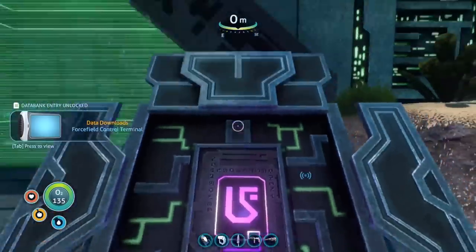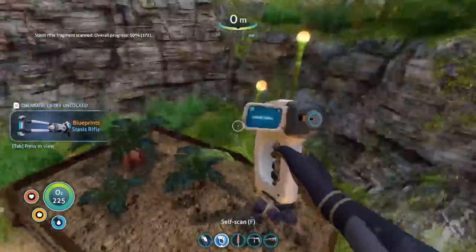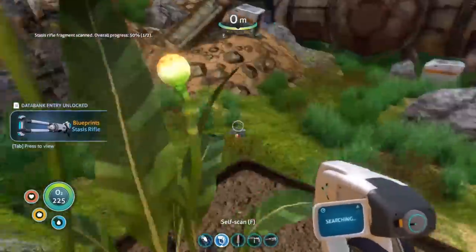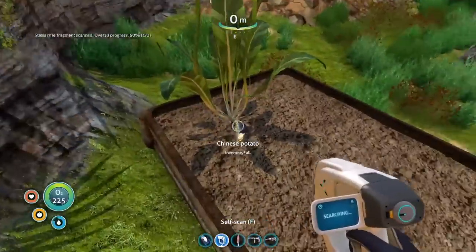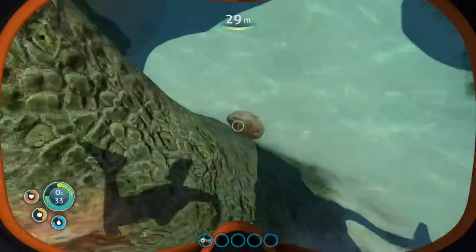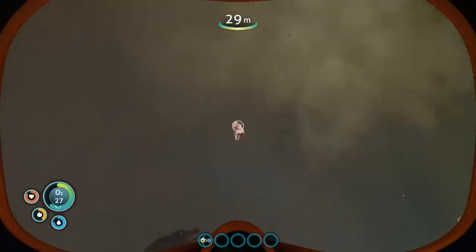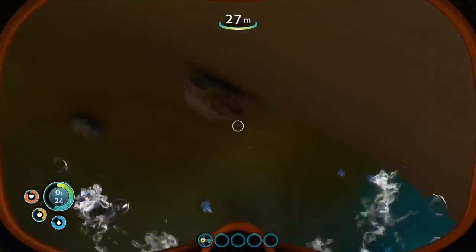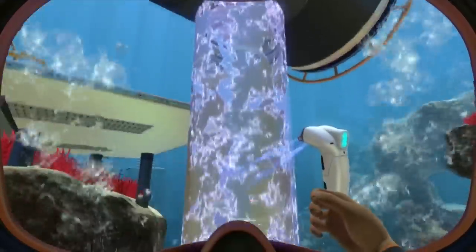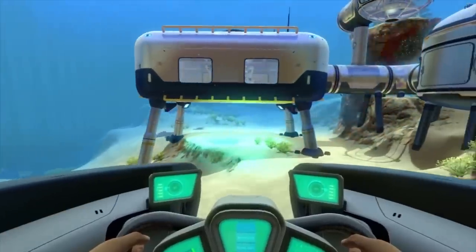Putting all the amazing exploration aside, let's talk about the survival elements for a minute. What do you do in your typical survival game? Collect food, water, sometimes sleep — basically just try not to die as those numbers keep ticking down. And that's pretty much how you spend the first hour or so of Subnautica: just surviving, getting a feel for the surroundings, getting your materials in order, and crafting a couple things. From that point the game gives you access to the Habitat Builder, which is what you'll use to make bases.